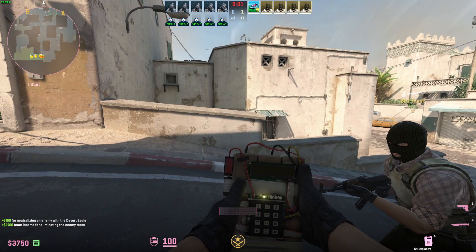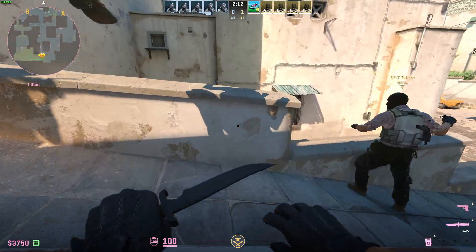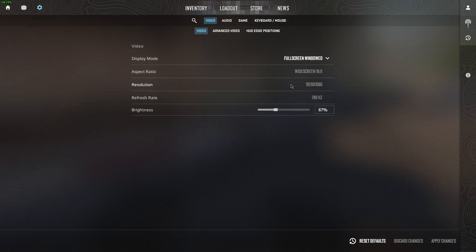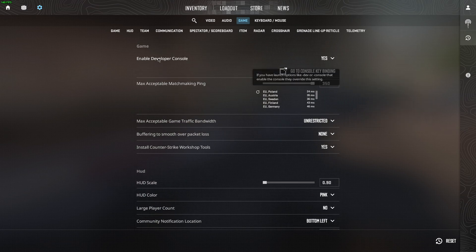In this video I will show you how you can change bot difficulty in CS2. First of all press escape, then go to the gear icon settings menu, then go to Game and make sure that Enable Developer Console is set to Yes.